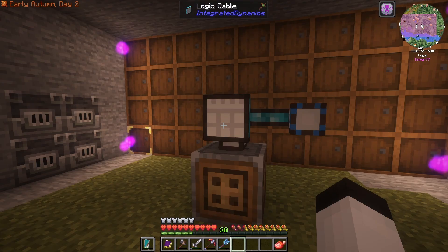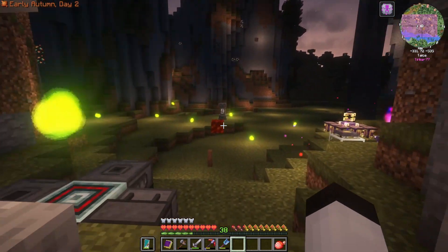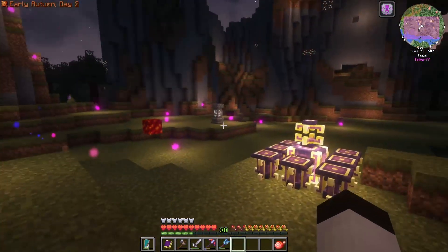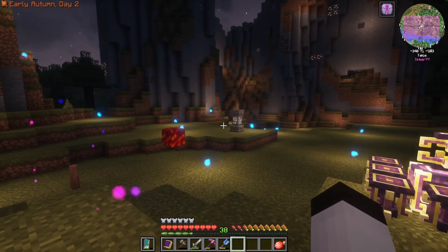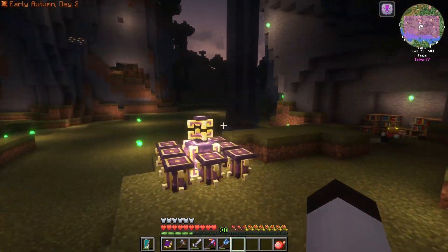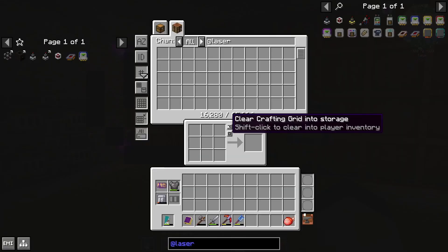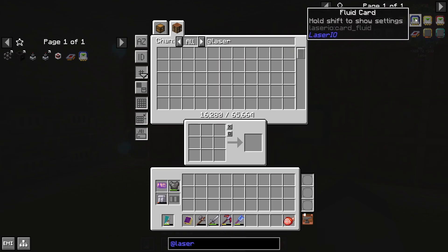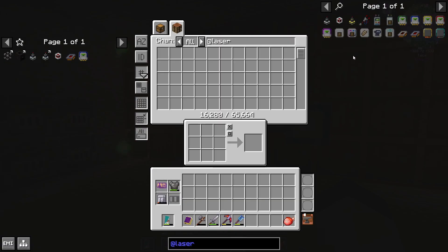We're going to do a little bit of a change of direction, because as I was thinking about this, I've run pipes before. But I don't want to use lots of pipes this season. I'd rather use something wireless — I'm going to try to use Laser IO. This is a great system that uses wireless technology to do items, fluids, energy, redstone signals, and chemicals. I'm not sure if lava counts as chemical or if it counts as fluid — I'm going to assume fluid. So I'm going to work on this today more or less, to handle the transport of the lava, and then we can go into working on power probably in the next episode.